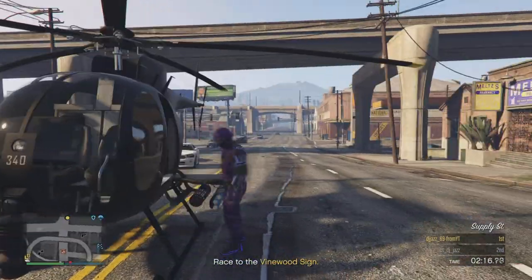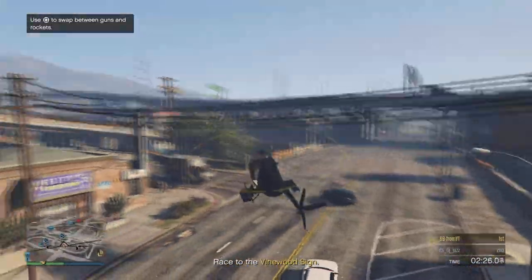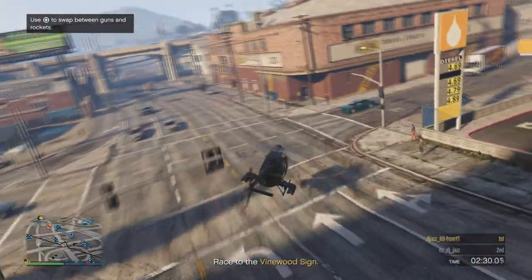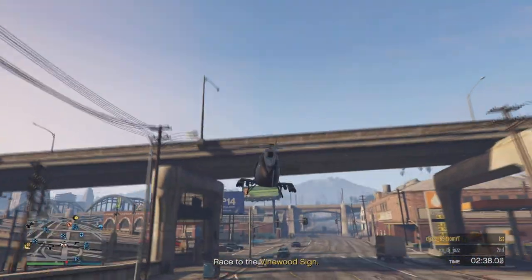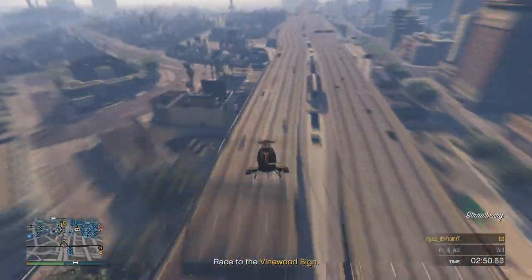Hop in your Buzzard and fly away. Take it over to the front of the petrol station — as soon as you touch the ground there, you'll respawn straight back under the bridge. Now head on over to your yacht.